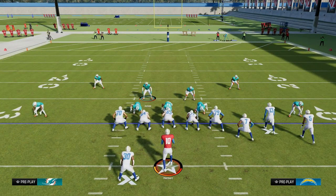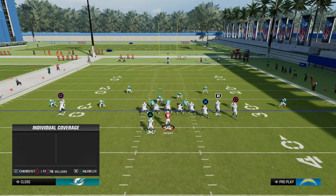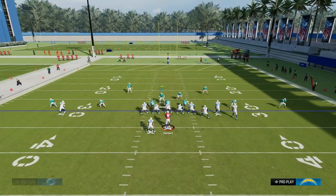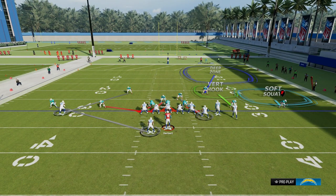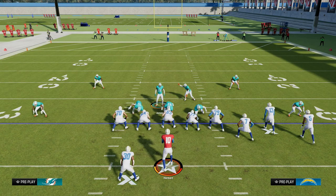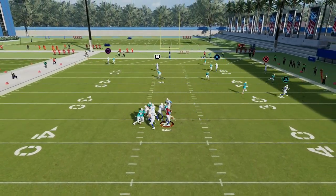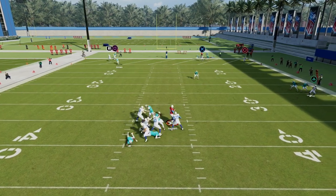The other cool part of this defense is the coverage aspect. We can do things like scissoring the solo side with the bunch formation, and then we can drop a covered shell, all the while still utilizing a scissor adjustment to handle a lot of what the best bunch in the game is going to try to do, so that we can take away the crosser.